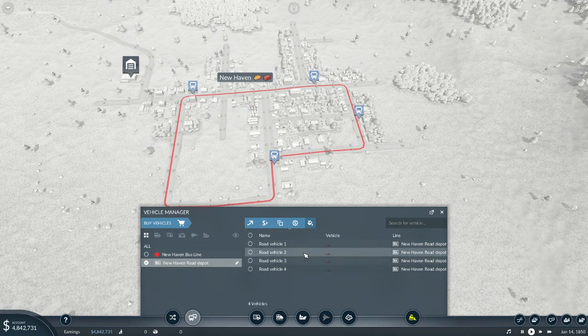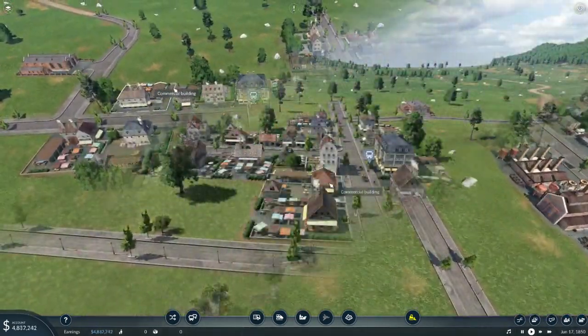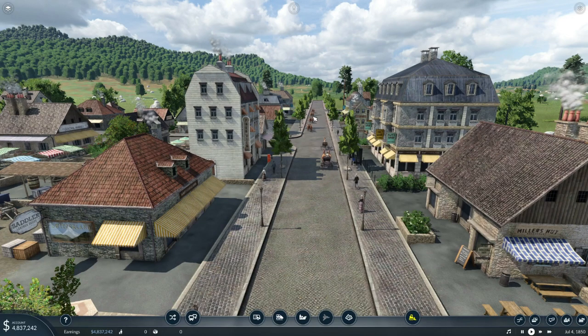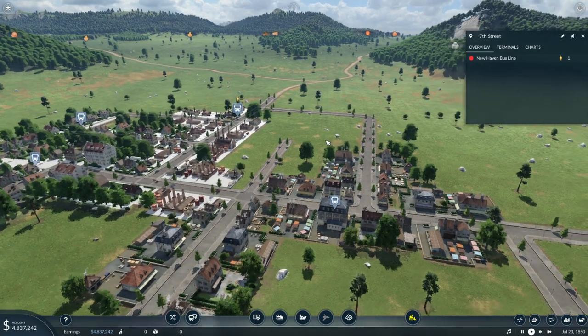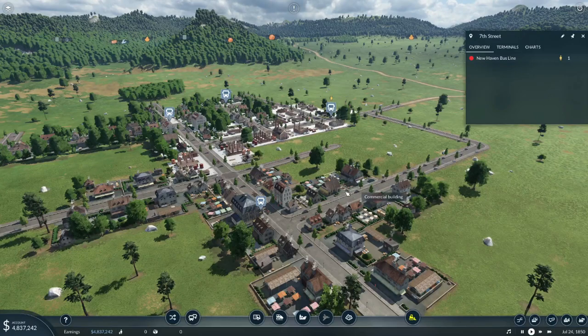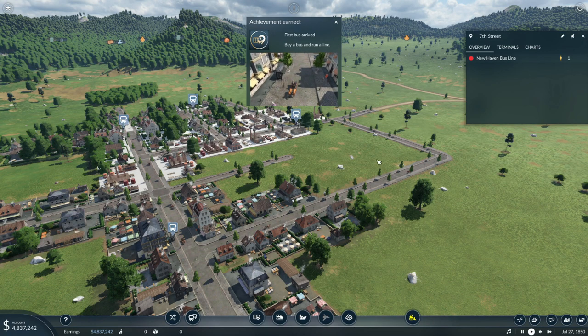$95,000 — we have bought our first four road vehicles. We will assign them to that line and they will start rolling out. We have people moving around — here comes our parade of buses. They will eventually space themselves out. These little markers here, that's people waiting at the bus stop. We are transporting people. First bus arrived, run a line — kicking achievements down like crazy.